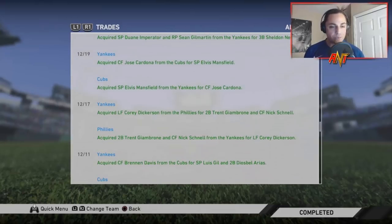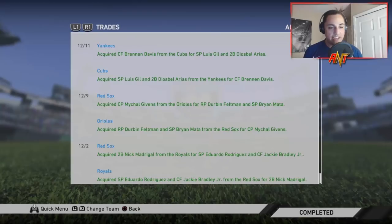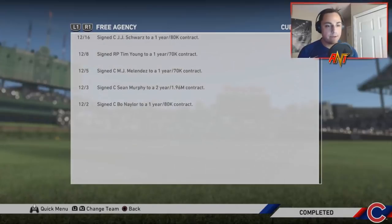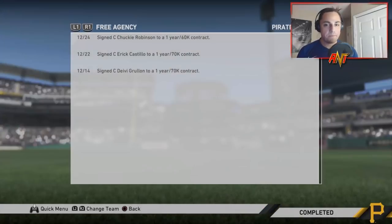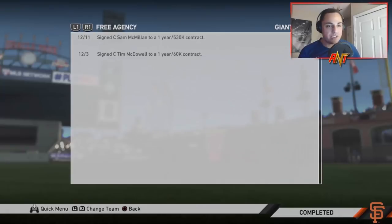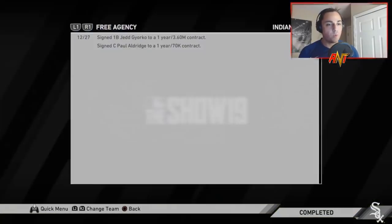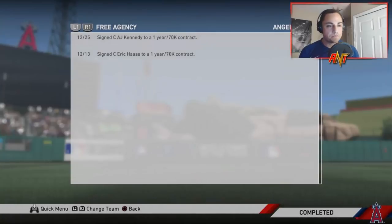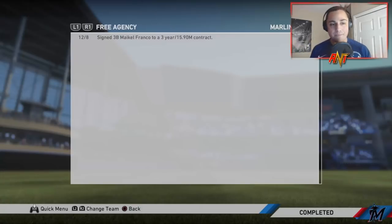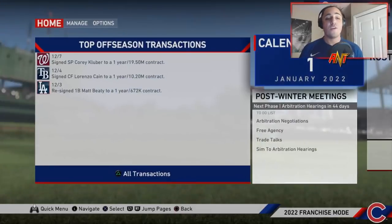Cory Dickerson went to the Yankees — are you serious? The Yankees are just acquiring everybody. Michael Gibbons is going to the Red Sox, and Nick Madrigal is going to the Red Sox for Eduardo Rodriguez and Jackie Bradley Jr. In free agency, unless you're the Yankees, it doesn't really look like you did much. Scooter Gennett to the Padres. Lorenzo Cain gets signed. Justin Bour to the White Sox, Jerko to the Indians. The Yankees just went out and signed everybody.